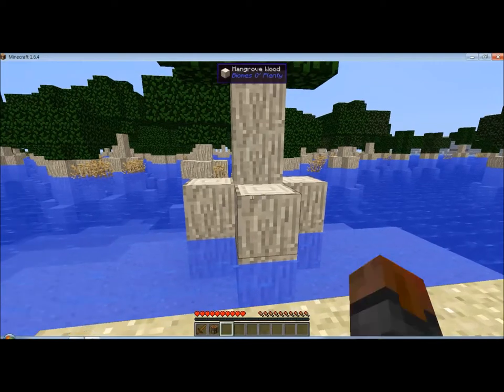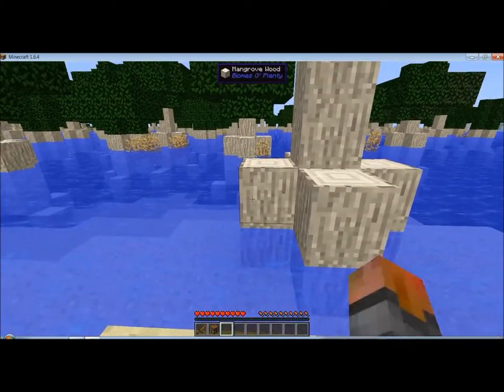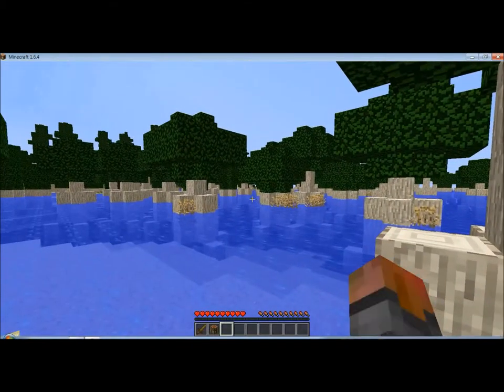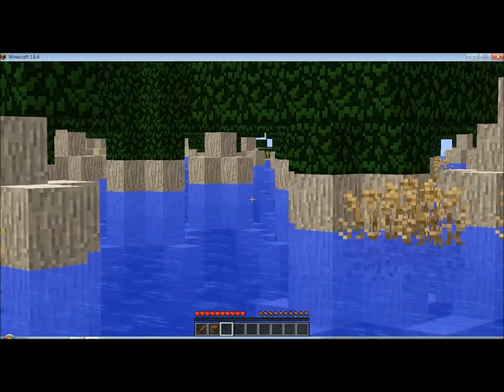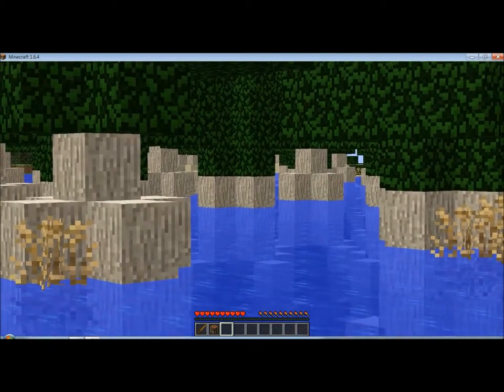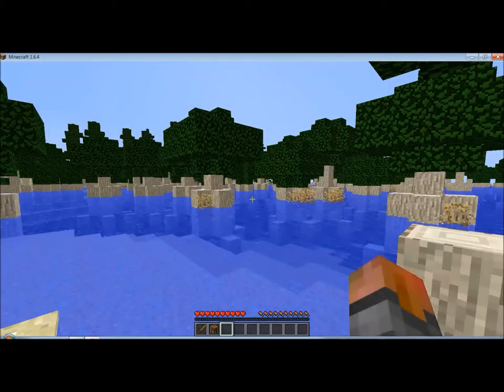Look up mangrove trees — their roots go into the water, and they're really cool. In Biomes of Plenty, it makes this biome look so cool. It really does. I mean, look — all the way down. It's just amazing, I think.